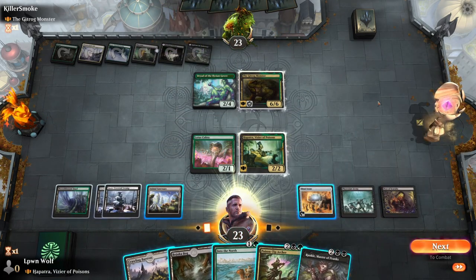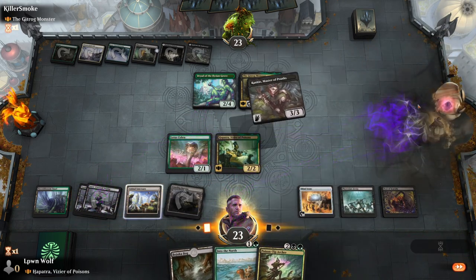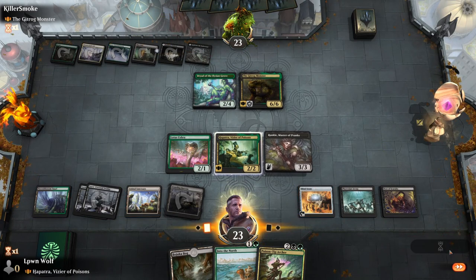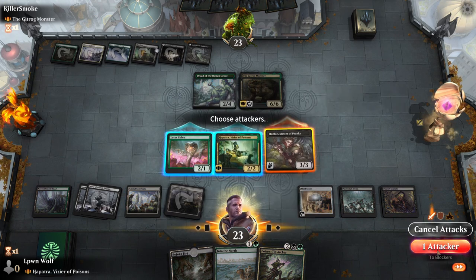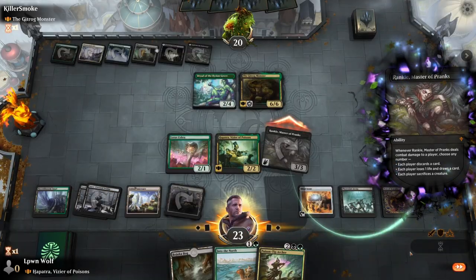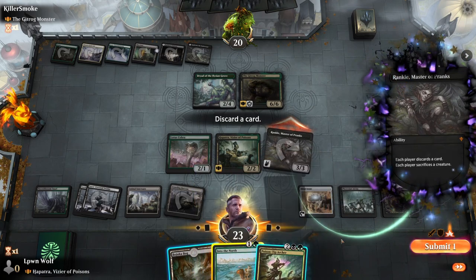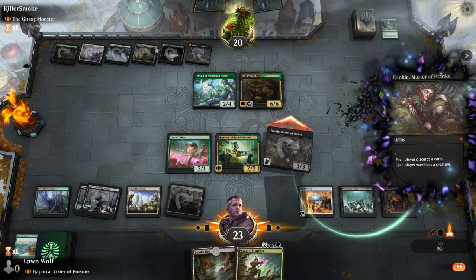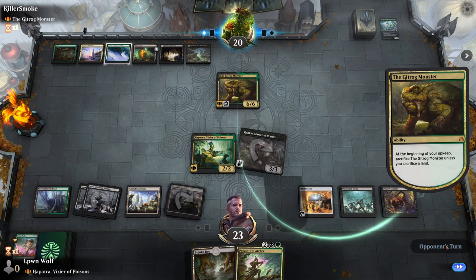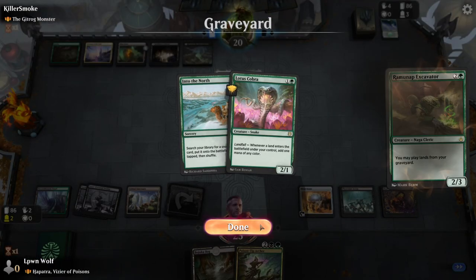Poison Tip Archer could be interesting, and a Rankle! This could be good actually. Let's go for the Crawling Barons here. Rankle is going to be a nice way to make them sacrifice a creature. Let's swing in with Rankle — we're going to make everyone discard a card and sacrifice a creature. Do we want Poison Tip Archer or Into the North? We'll get rid of Into the North. They can now play lands from the graveyard, which is bad news for us.